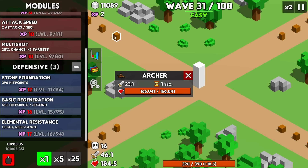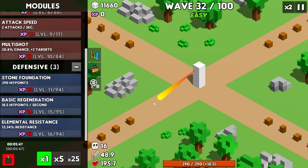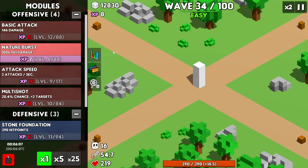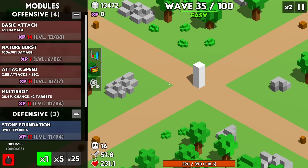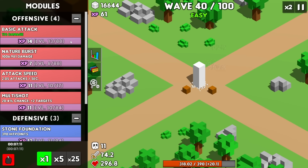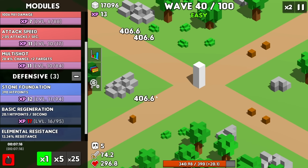Who's the next element we have to face? Brown — this is earth. They don't have a lot of health either, and I think they actually get additional damage from nature burst. The base stat is a thousand and they're taking over three thousand damage. Although they are starting to close the gap on health. So let's keep upgrading that and increase attack speed some. We'll increase regeneration to 20 and boost damage. Wave 40 is complete!